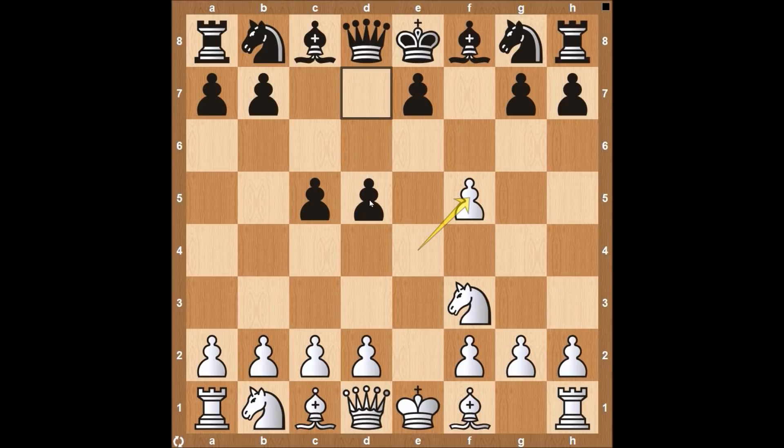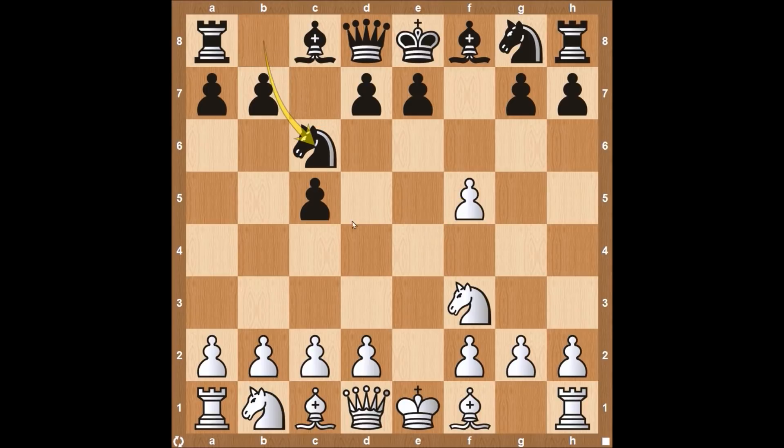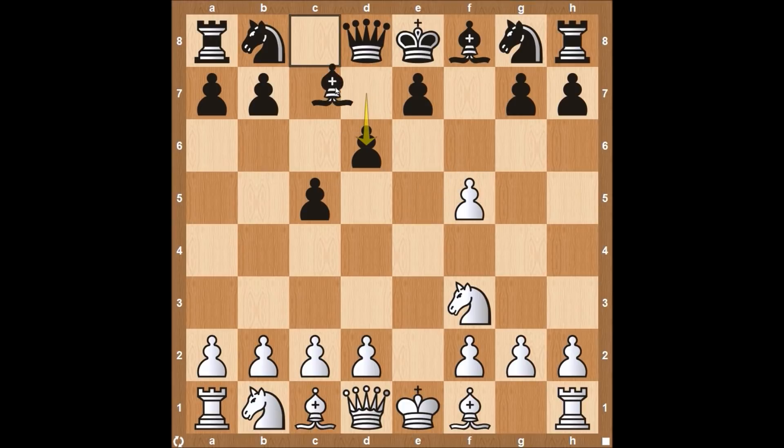You could see D5 opening up for the light squared Bishop. You could see Knight to C6, pretty common in the Sicilian defense. Knight to F6, trying to develop on the King side, or maybe D6, solidifying the Pawn chain and opening up for the light squared Bishop. Those are the variations we're going to be looking at on how to attack the Brussels Gambit.